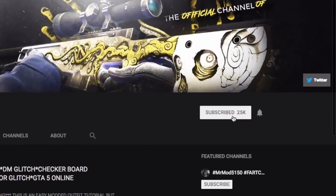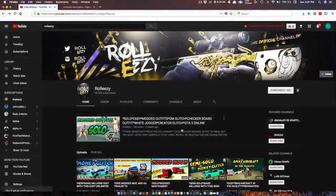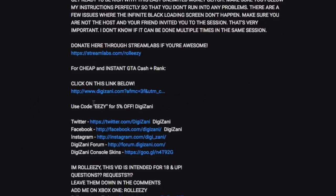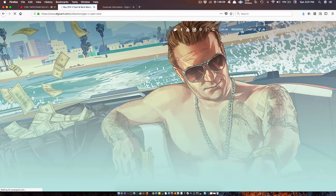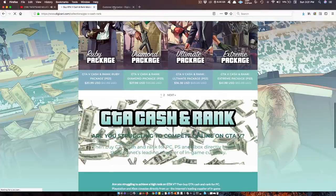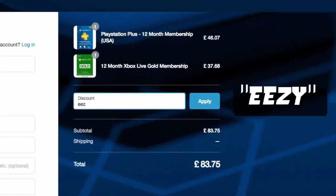If you're brand new to the channel, don't forget to subscribe and turn on post notifications so you don't miss any of my latest videos. If you're also interested in GTA 5 online modded accounts, go to my latest upload and click the link in the description. This will lead you to Digizani, the most trusted site to purchase cash and rank services on all platforms for GTA 5 online at reasonable prices. Don't forget to add the discount code EEZY to save money at checkout.